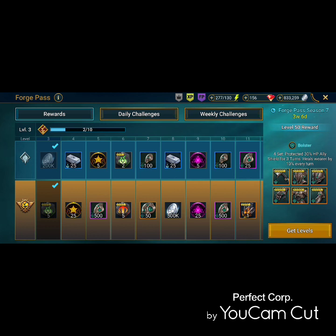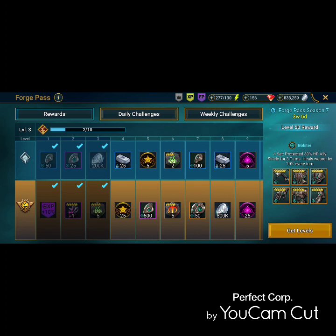You get pretty decent heals and a good amount of protection. I was excited to see it — I regretted not getting the gold pass for Bolster last time it came around, so this is the second time I'm doing the Forge Pass for Bolster. The blue tier is all the rewards you get for free, and the gold pass gives you both blue and gold rewards. You have to buy the gold pass to get Bolster.